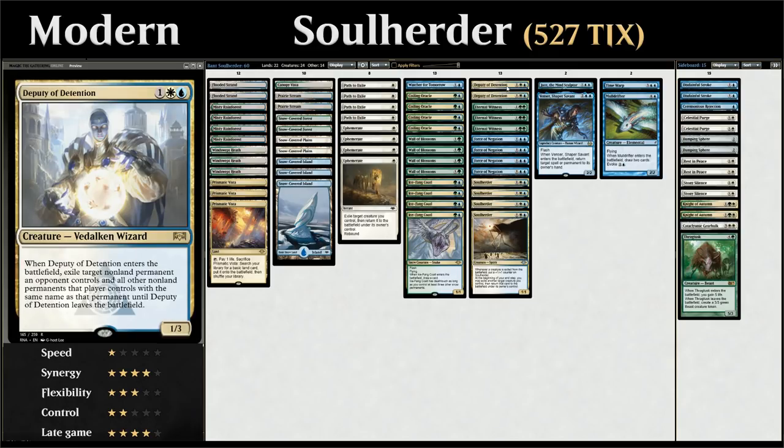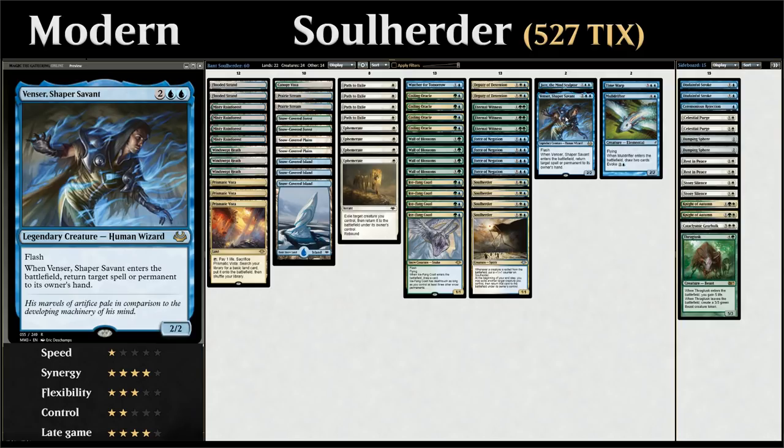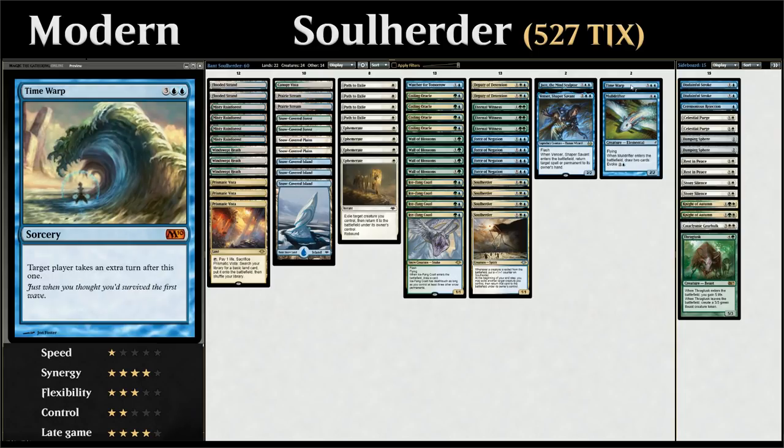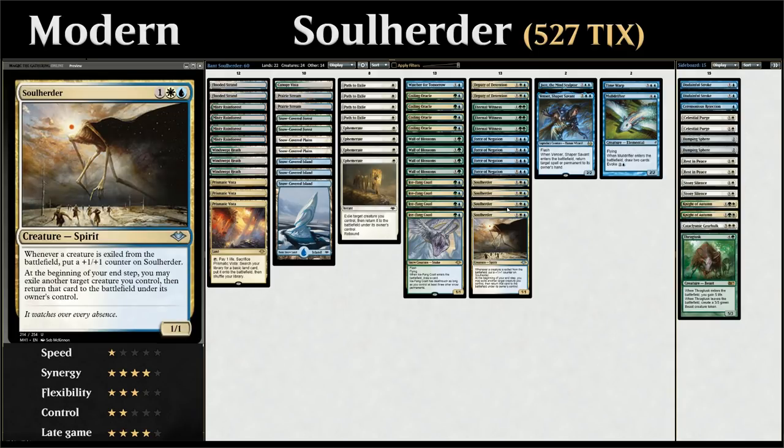Two copies of Deputy of Detention for interaction — exiling a non-land permanent until the Deputy leaves, and growing Soul Herder. At four mana we have a one-of Jace the Mind Sculptor for card advantage as a non-creature threat, a one-of Venser Shaper Savant — a 2/2 Flash creature that bounces a spell or permanent — and a one-of Mulldrifter that draws two cards and can be evoked then flickered with Ephemerate to stay in play. Finally, a one-of Time Warp enabling infinite extra turns when combined with Eternal Witness and Soul Herder.